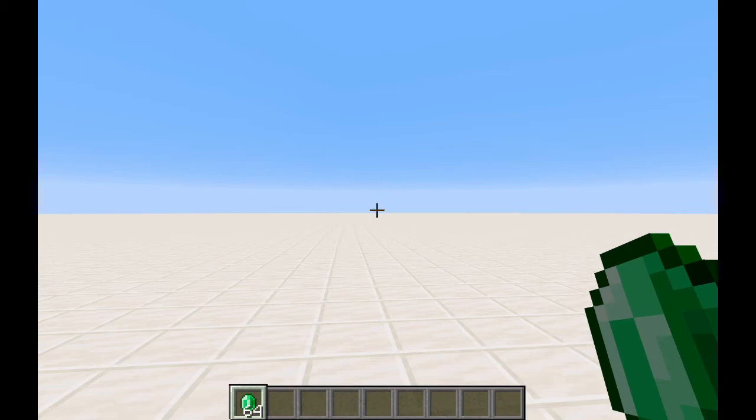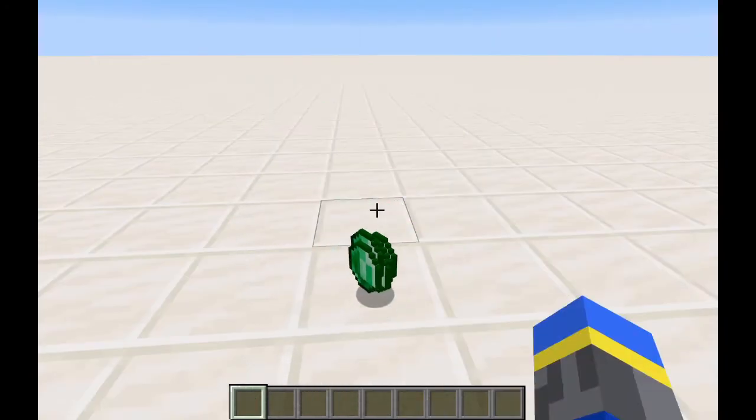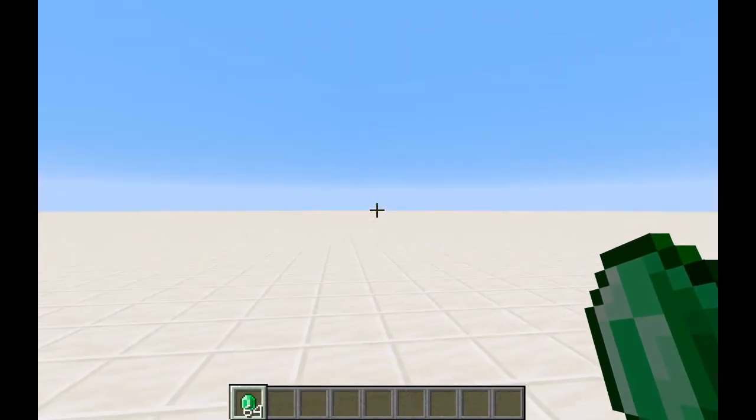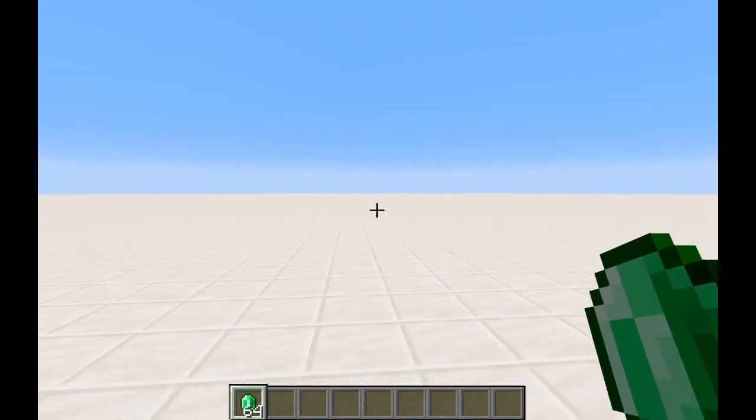Hey guys, this is Emerald Fire. If you've been playing Minecraft on Mac your entire life, you may not know that there's a keyboard shortcut to drop an entire stack of items. That's because the keyboard shortcut for this is Command+Q by default, and on Mac, that just quits your game.